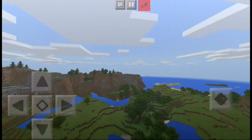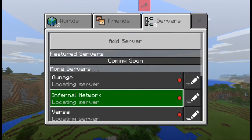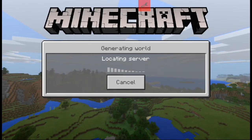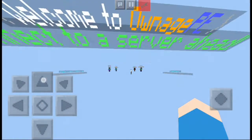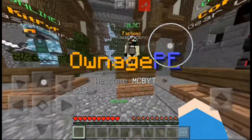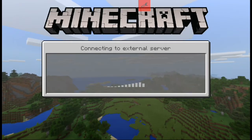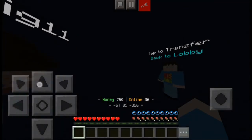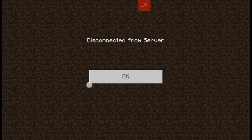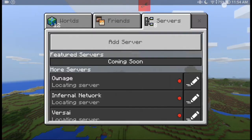I would suggest playing on Infernal Factions because it is better. You guys can see I'm an admin on there, so that's part of why I'm saying this, but I also actually believe it's better because it's got custom plugins, custom layouts, everything. It's got a bunch of YouTubers and a bunch of staff, so there won't be very many hackers. It's not generic — it's not like just your generic MCPE factions. You can check it out at InfernalNetwork.us, though that IP could have changed. And it disconnected me from Onage — obviously it's a problem with Onage since I've got three bars.